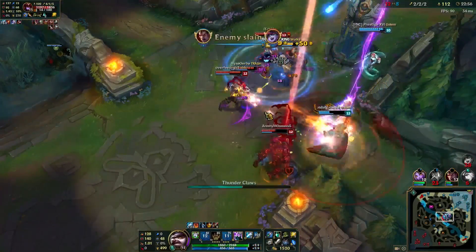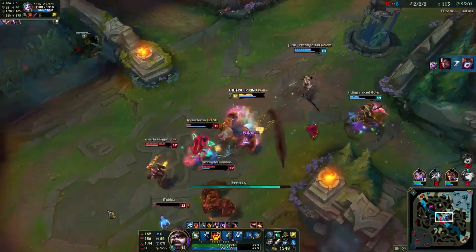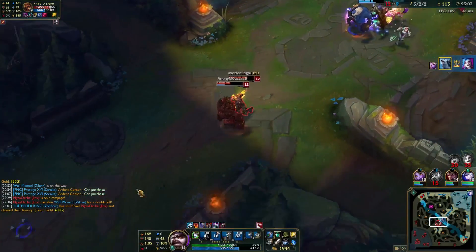His E terrifies nearby minions, making them flee. And if his health gets low, his passive, Chosen of the Storm, kicks in to heal him up.